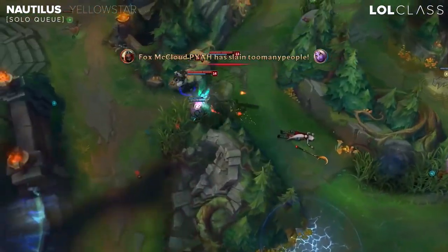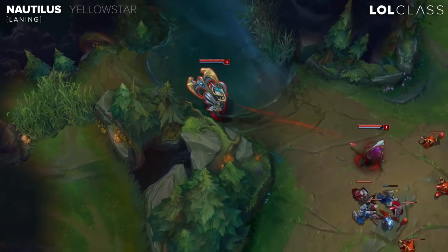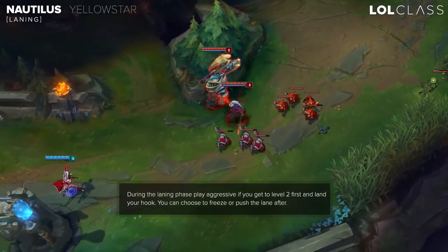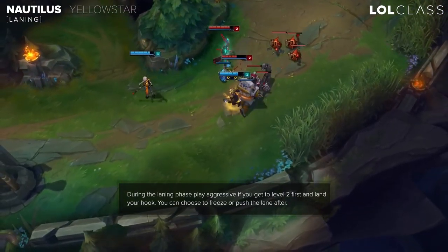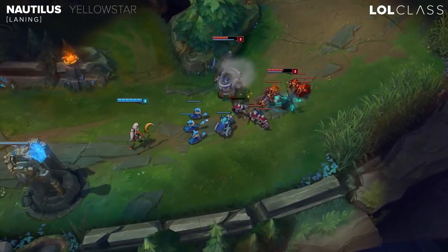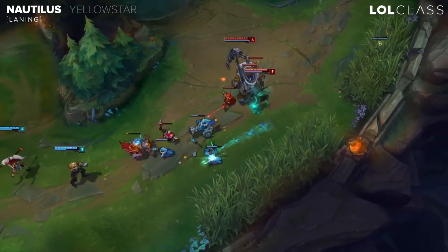You need to snowball the laning phase because Nautilus becomes less relevant in the late game, but taking skirmishes is really good with him. You want to get level 2 before the opponents. Walk into a bush where they don't have vision so they'll always be scared of getting hooked. If they get hooked and have no dashes, they'll get in trouble — hooked, then hit with an auto attack, stunned, and Thunderlord procs. Your AD is free to dash in or walk straight to them and output damage.